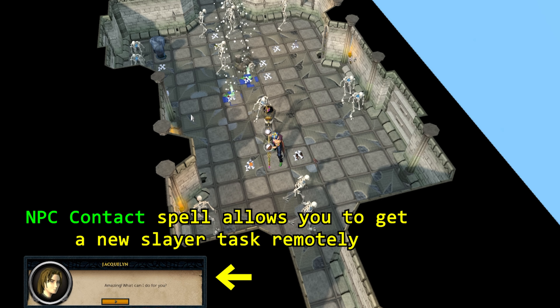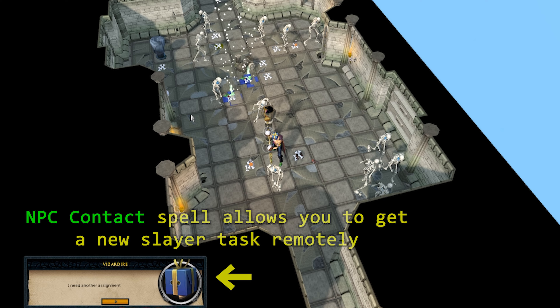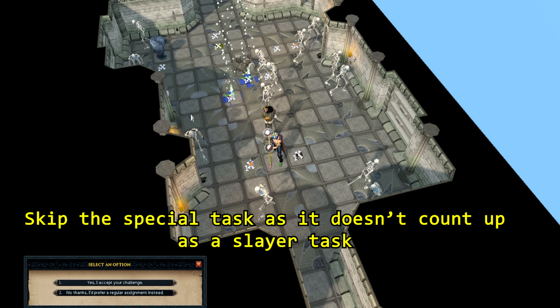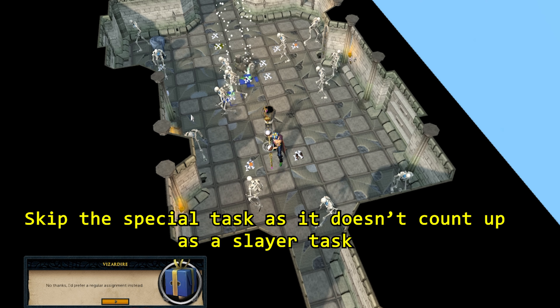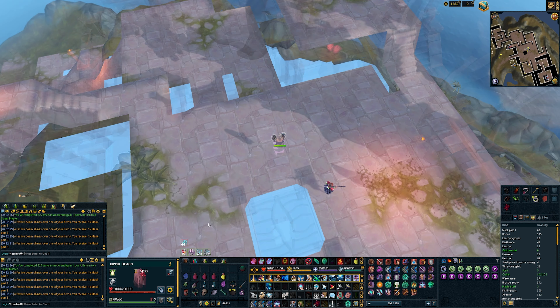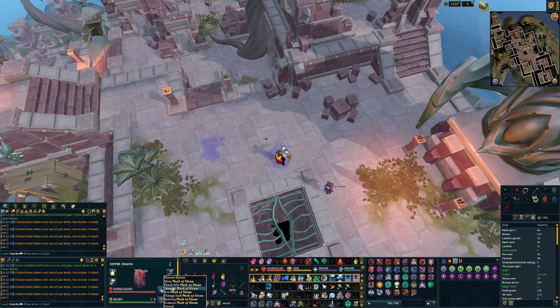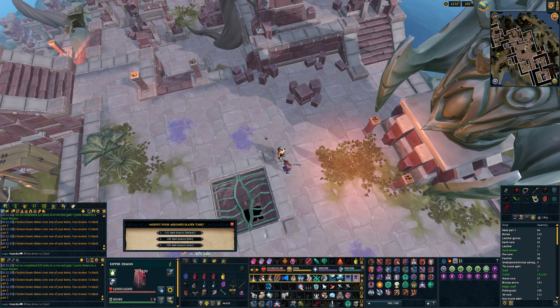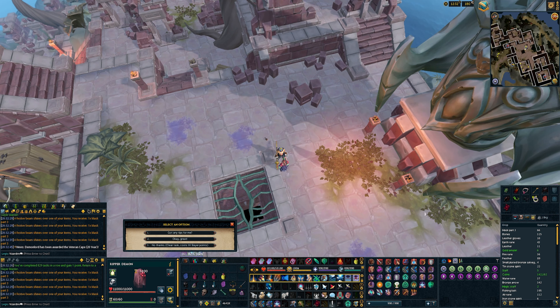Then it's off to the Lumbridge catacombs. The goal here is to finish nine tasks very quickly with Jacqueline without leaving the catacombs. Once we get up to our tenth task you can either use NPC contact again or the Slayer cape to go to Lanarchia to receive another task. However, we are going to be forcing the task using a mask and with our relic perk setting the amount to kill.